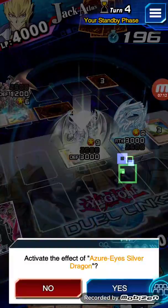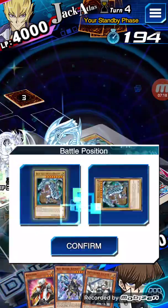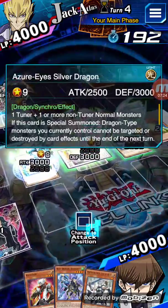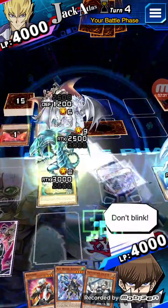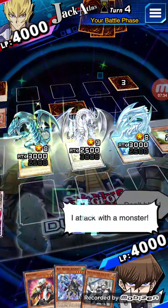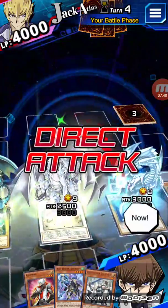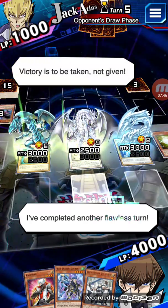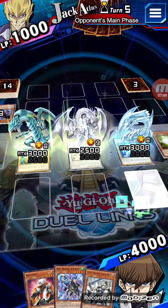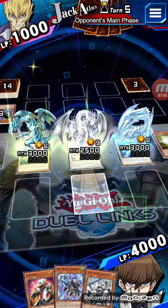I'll attack. Special summon Blue Eyes from the grave. I'll put Azure-Eyes in attack mode because I just want to try to deal as much damage as I can and put the pressure on. Azure-Eyes will attack him, Blue Eyes will attack his face-down Red Eyes Wyvern, and then I'll attack directly for 3000. If I win this I make it to duel level 17.